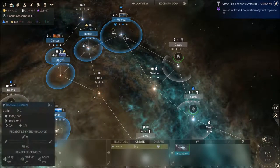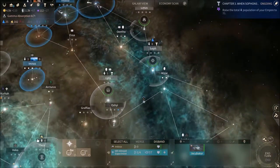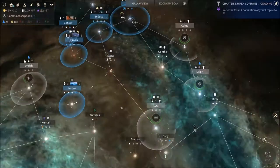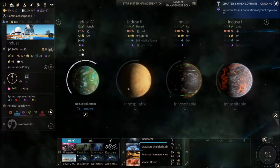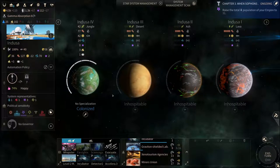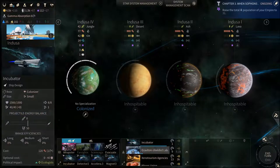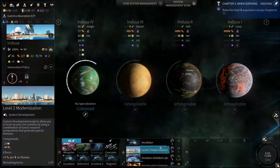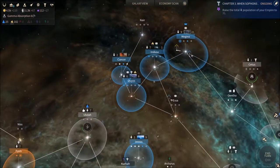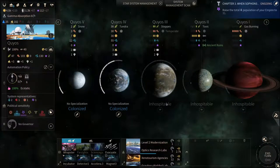We've got another colonization ship ready. I suppose we should head straight for Missar. Induza is finally topped off, but we can't colonize any other planet yet. Something we should do in all our systems — we should modernize one level just to get that extra industrial bonus, so let's prioritize that.